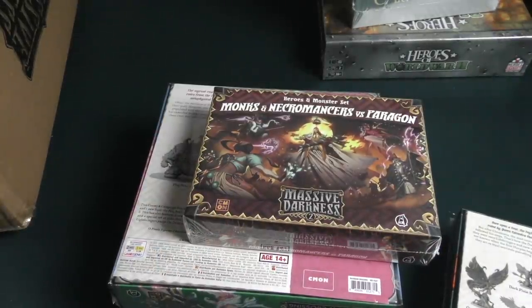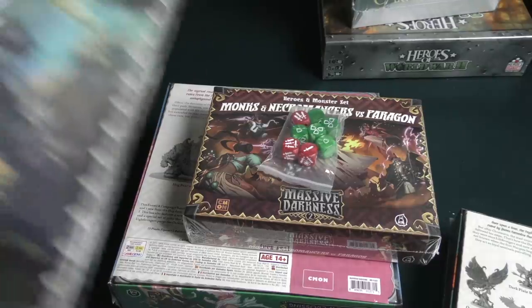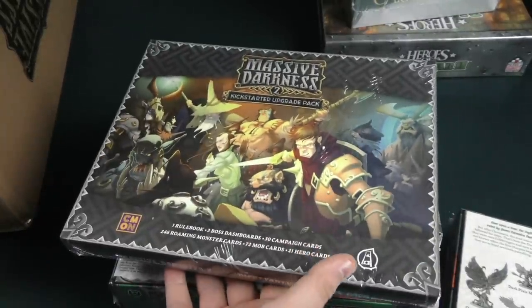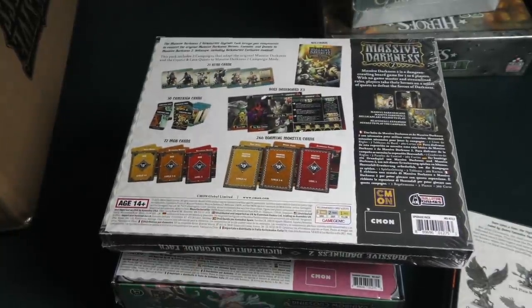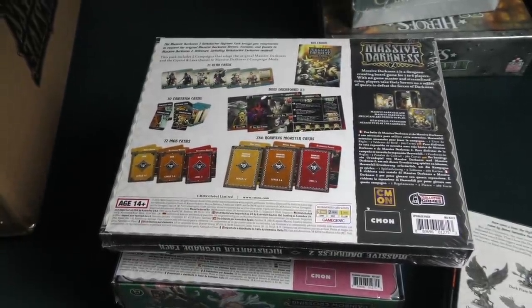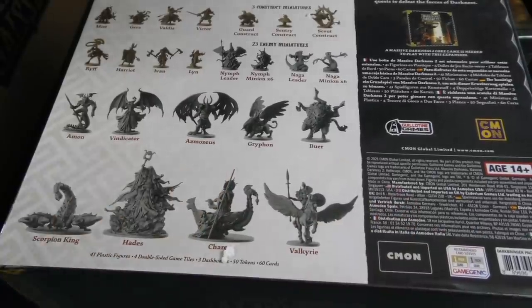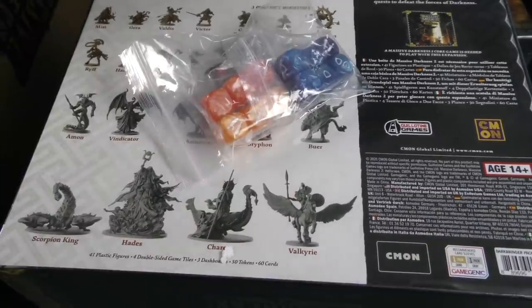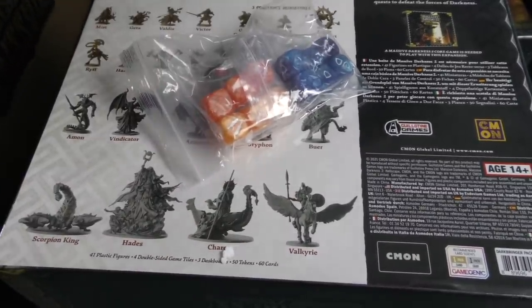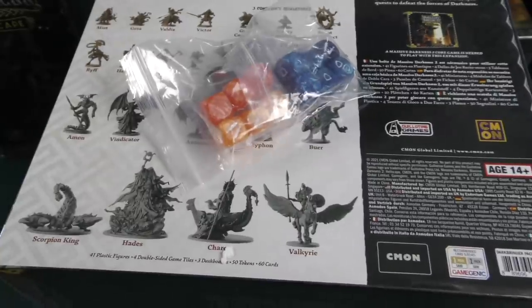Monks and Necromancers versus the Paragon, extra dice because you always need extra dice, the Kickstarter upgrade pack. I have the base game — not going to pull that out right now, it's too much work — and then a bunch of miniatures. Oh, and more dice! Love more dice. That is a lot of stuff.